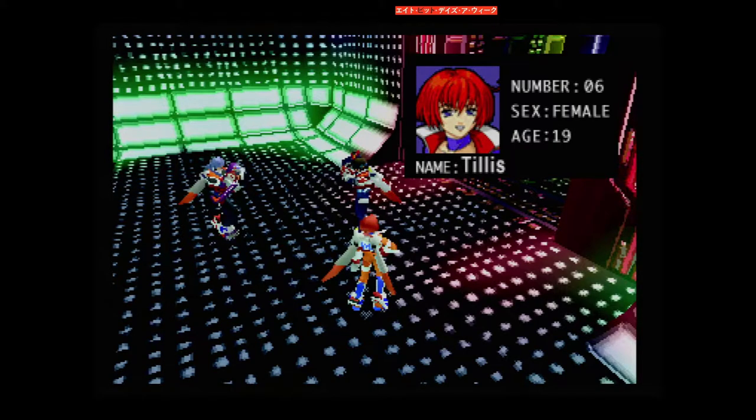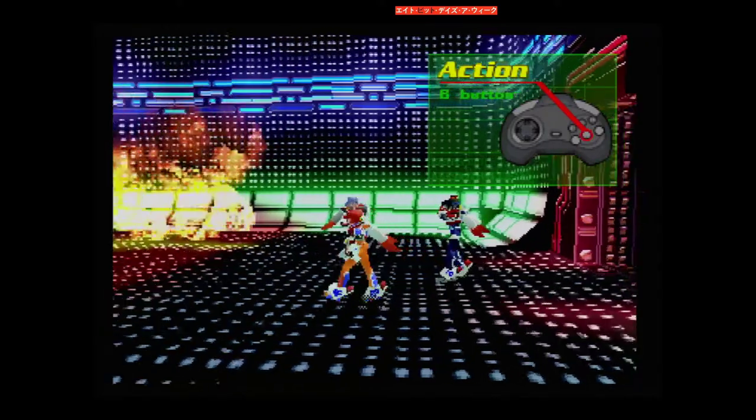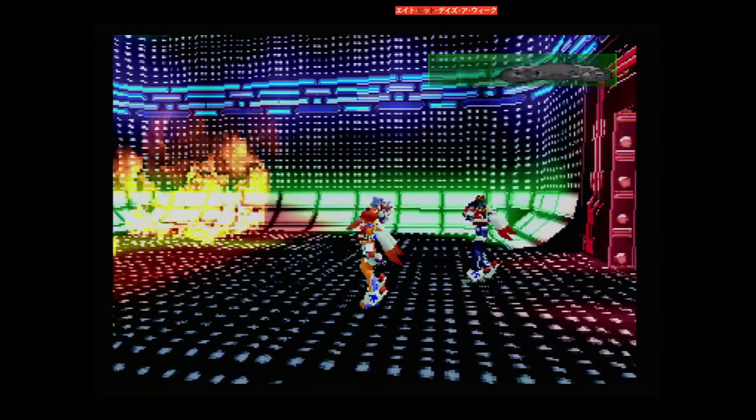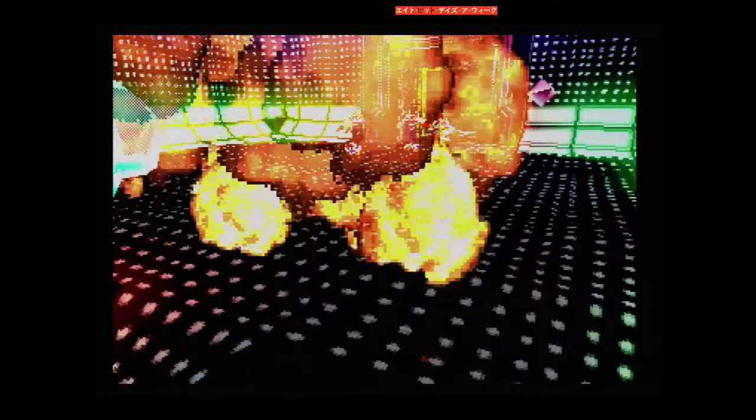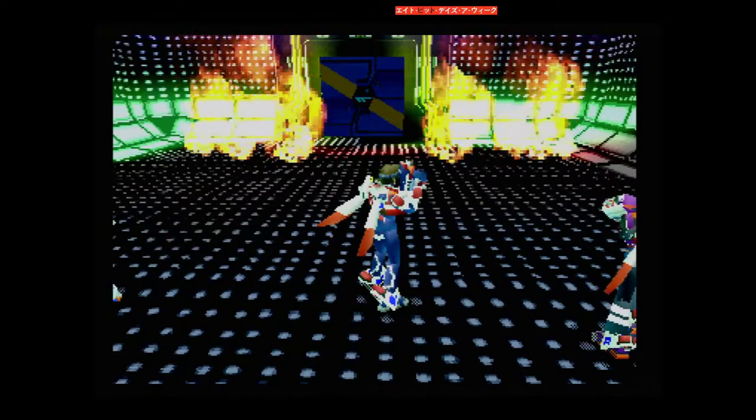Hi, I'm Tillis. It's nice to meet you. Okay, let's go back to our training exercises. Now you'll learn how to put out fires. Use your pulse laser by pressing the action button. The pulse laser absorbs the flame's energy and transforms the energy into crystals. Your shield increases with each crystal you collect, so it's a very good idea to collect as many crystals as possible. Now it's your turn — put out the fire and collect the crystals.